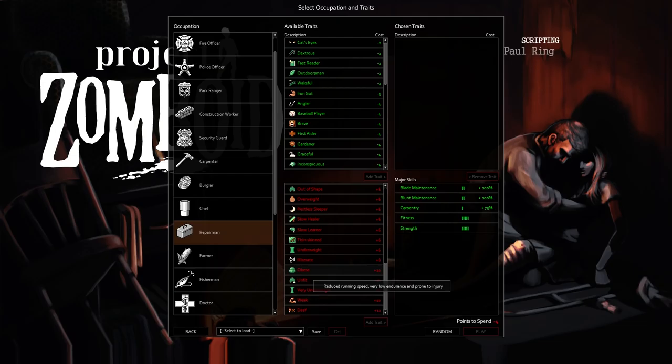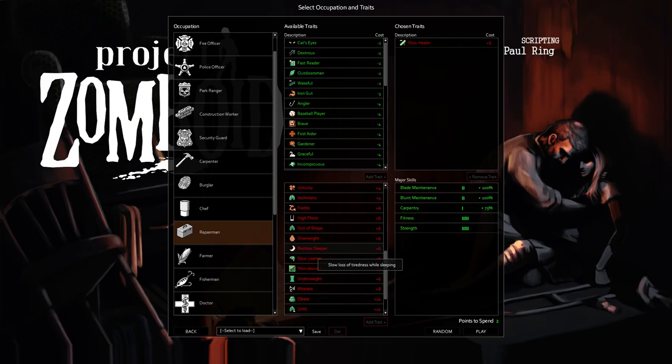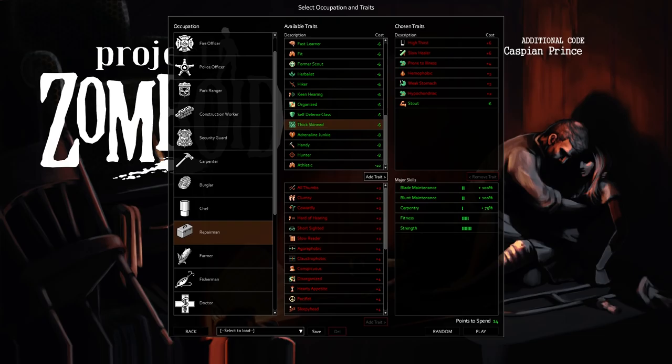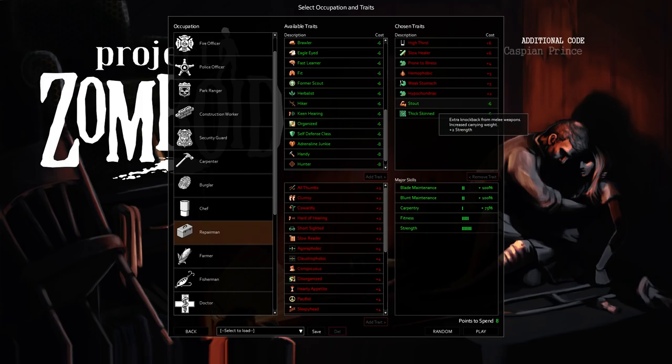Alright, so let's take our normal stuff. Slow healer. High thirst usually isn't so bad. Prone to illness. Weak stomach. Hemophobic. Hypochondriac. Yeah, 20 points to spend. Gotta take our stout and our thick-skinned, because God knows I can't really survive without them.